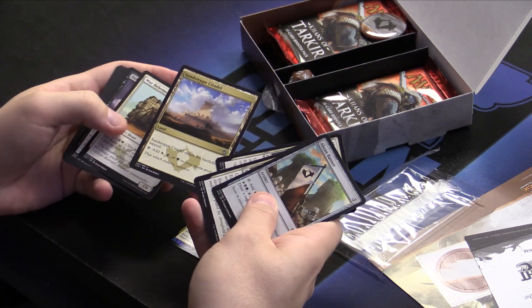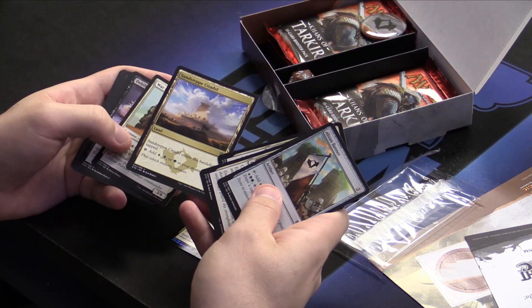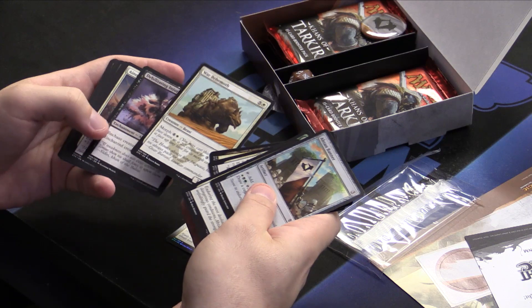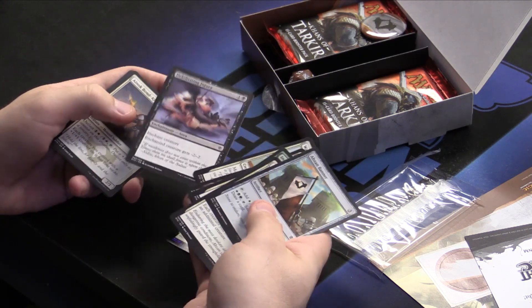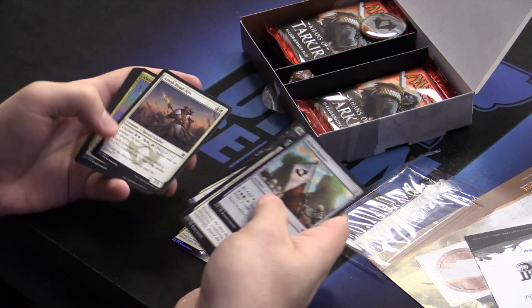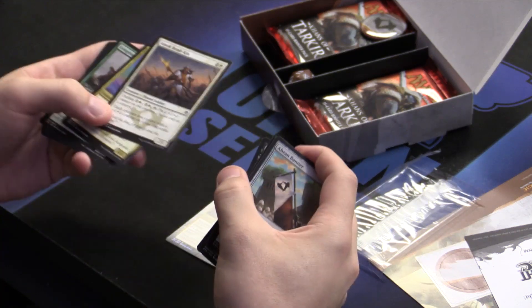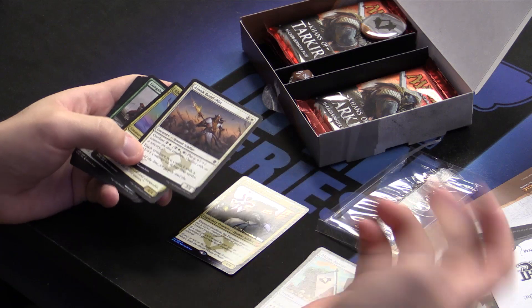Battle Priest. Thantepthetalol — it's the wedge land, you know, Crumbling Necropolis and all that jazz. Morph guy. Debilitating Injury — it's kind of Weakness for another mana. The thing is, it kills morph creatures. Very important in this limited format. Atlas guy.